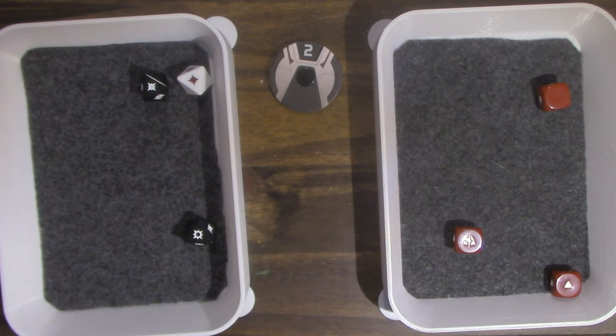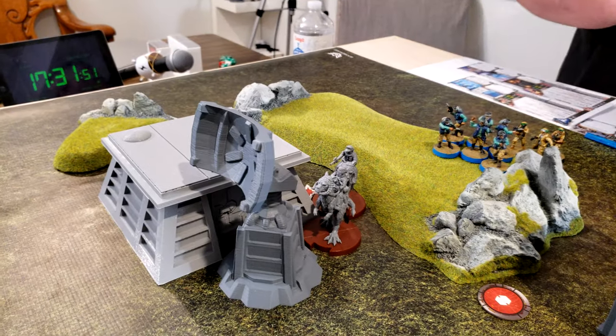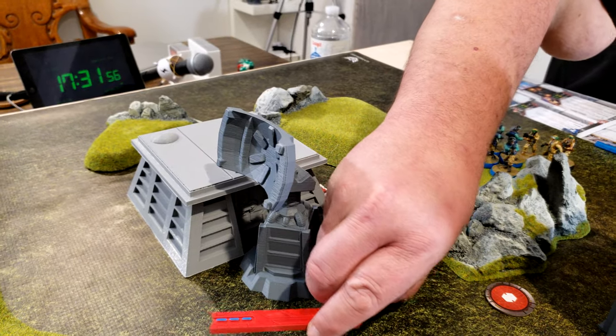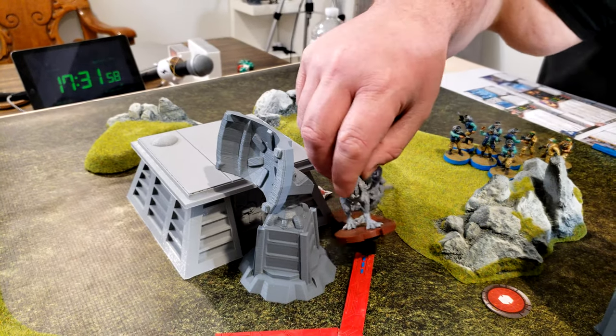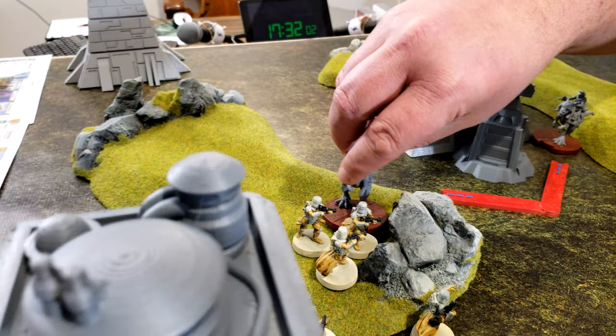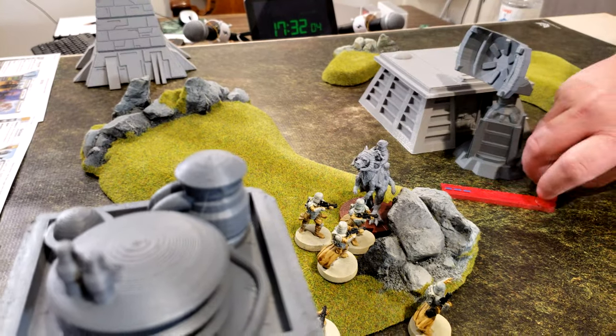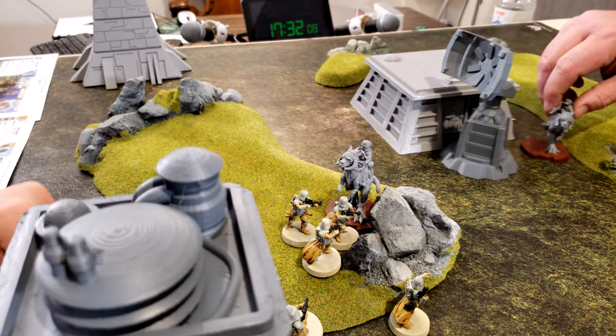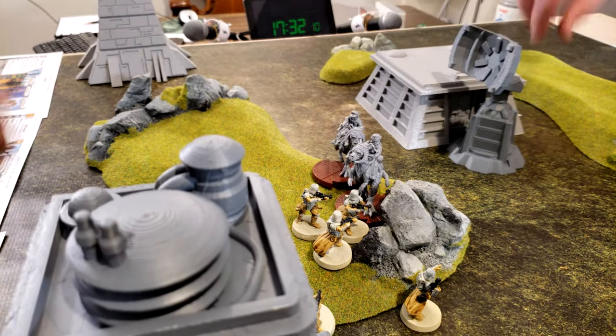Activating these guys — aim then shoot at Sabine. Re-roll the white die, they don't have Precise. Five hits minus two for cover — three hits. Activating the Tauntauns: double move, rotate, first move, second move up into the troopers, and they attack. Only one Tauntaun makes it.